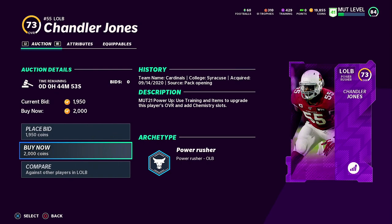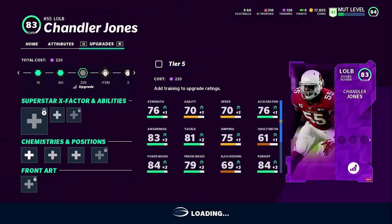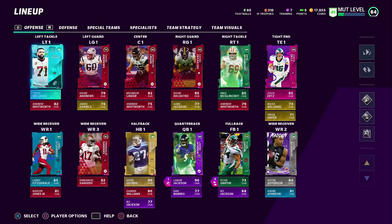We have a limited amount of coins — I wanted to grab either a Jalen Ramsey or Von Miller, but might have to save that for the next video because their power ups are going for an insane amount. What we are going to do is bring in Chandler Jones — his 85-86 overall power up pass rush upgrade — because right now we have Darius Leonard at left outside linebacker and this will be a great upgrade.